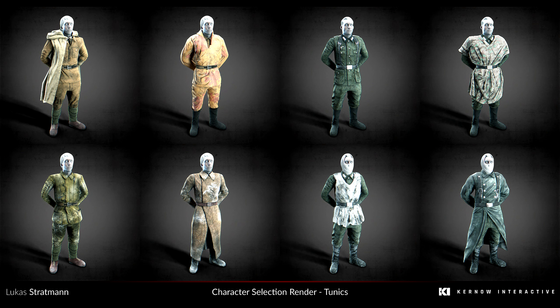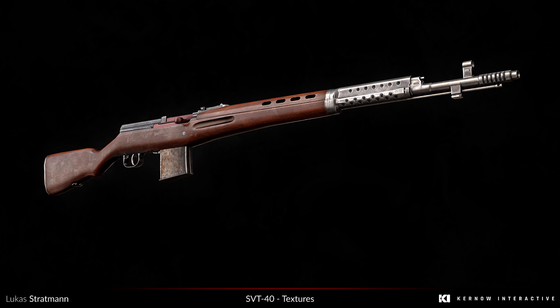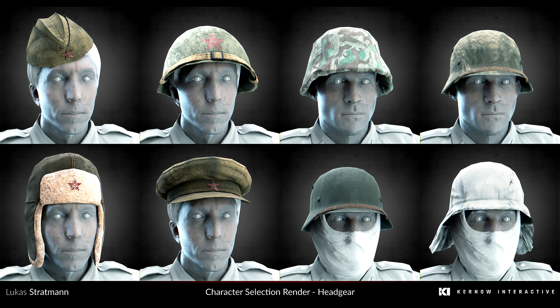What you see running here in the background is, of course, the renders that were given to me. And of course, I have all the necessary permissions to show this. This is basically the ports that were made from RO2 to RS2, and at the end you're going to be seeing a bit of the new stuff from the Desert Rat mod. So this is basically what we can expect, and in my opinion it looks absolutely amazing.